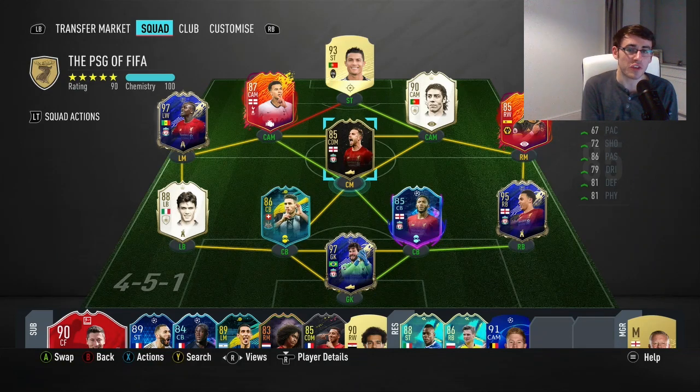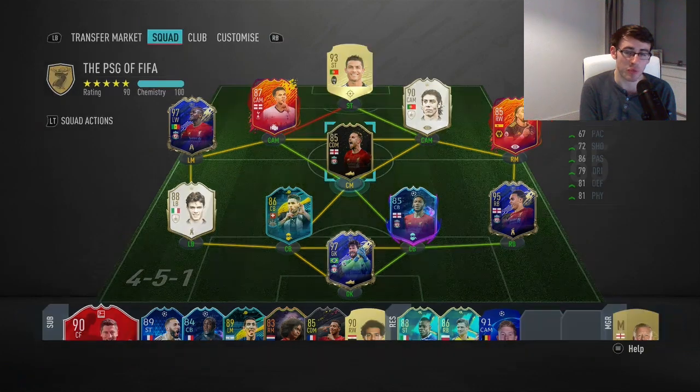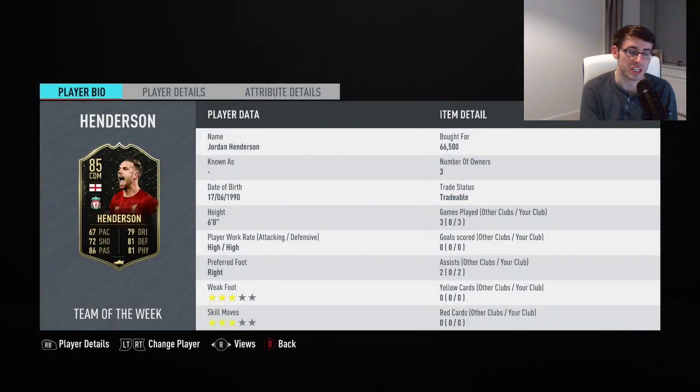Hey guys, welcome back and welcome to another FIFA 20 player review. In this video we're covering the 85-rated in-form Jordan Henderson from Liverpool. This is a pretty awesome card and I was able to pick him up for 66,000 coins. In the three games I did play, he didn't score any goals but got me 2 assists.